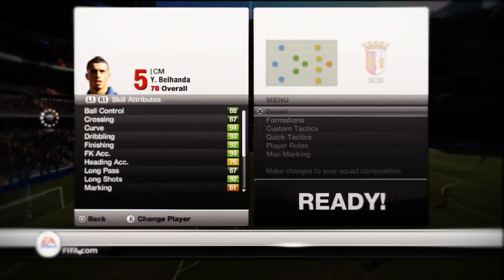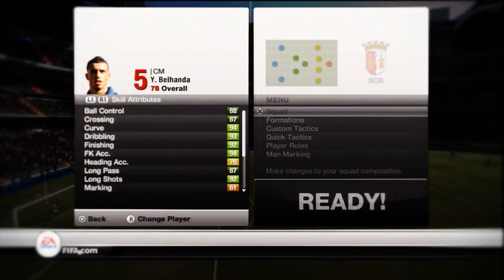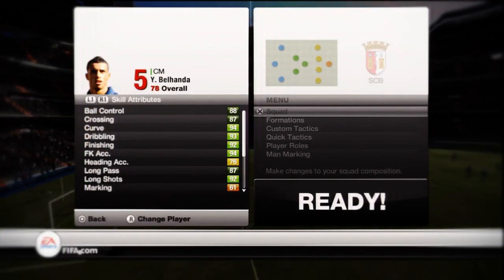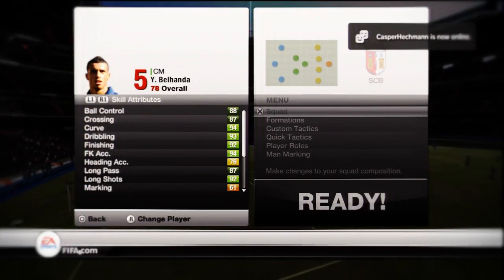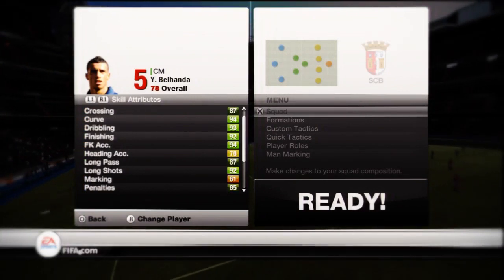Looking at Belhanda's attributes, you will see that he has 93 dribbling, 94 free kick accuracy, 92 finishing, and 92 long shots.